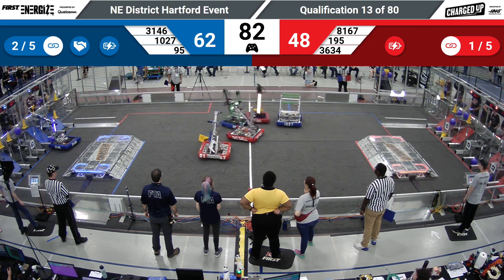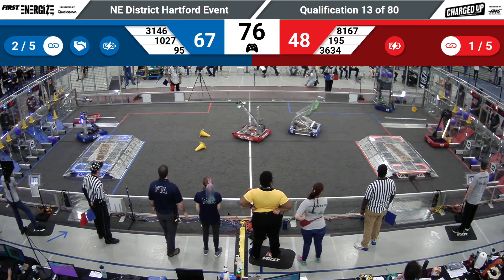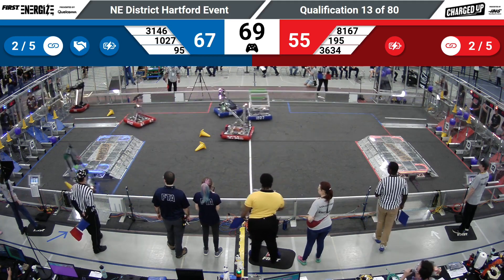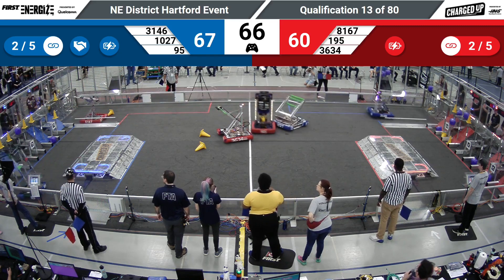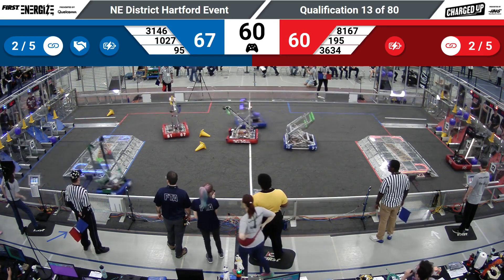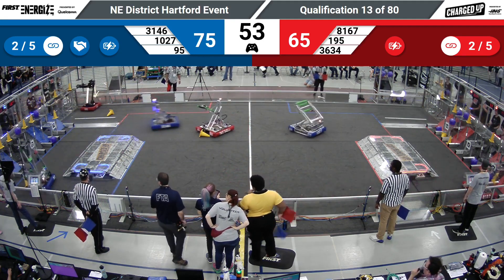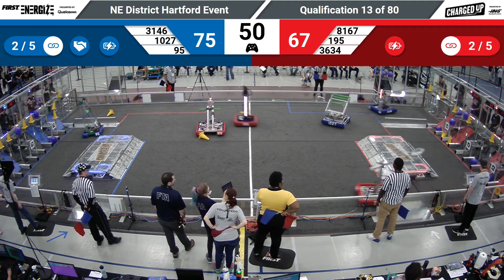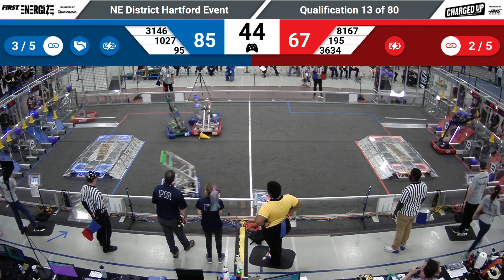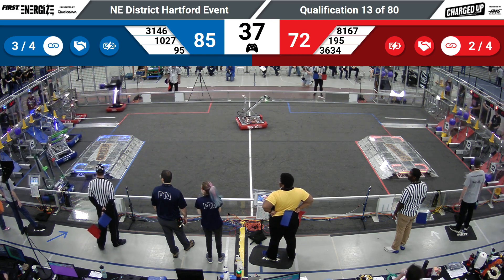Grasshoppers continuing their cones and cubes across the top. Granby Grunts going to top off one of those nodes as well. Cyberknights dropping off a low cone — that looks like it's completing another link across their hybrid nodes. They're going to grab a cube from their loading station and bring it all the way across the field. Granby Grunts looking to complete that top row of the grid. Looks like we're pretty close to our cooperation as well — we want to see that link requirement go down from 5 to 4, or these teams might score five links anyway.